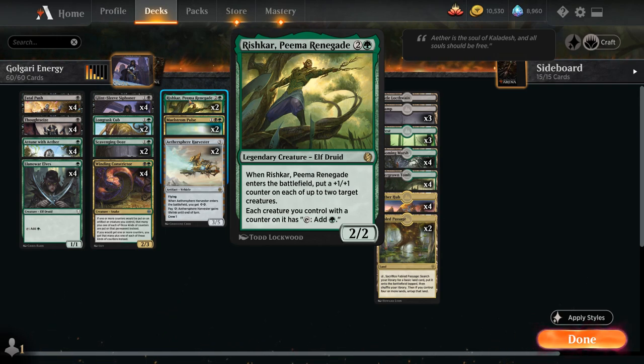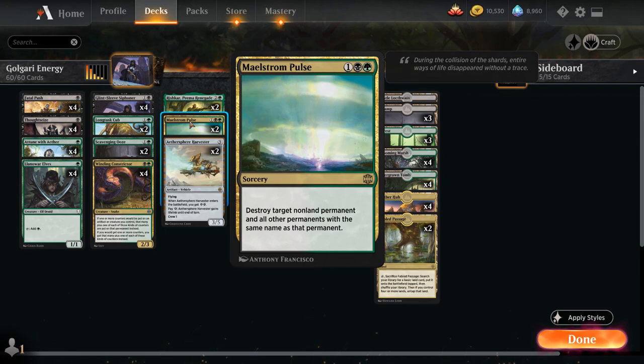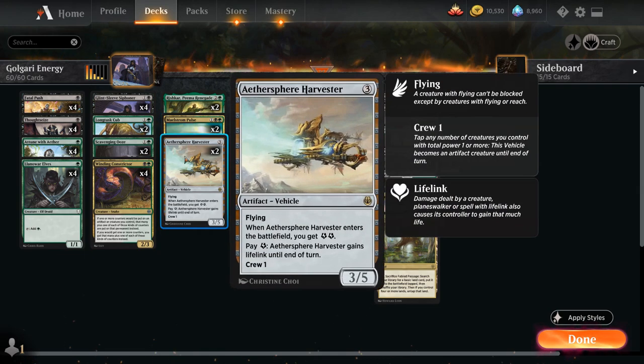Rishkar is a great follow-up to a turn-two Constrictor, and each creature with a +1/+1 counter on it can also tap for green mana. We also have two copies of Maelstrom Pulse as a catch-all removal spell, and two copies of Aethersphere Harvester — a 3/5 flying vehicle with crew one. When the Harvester enters the battlefield we get two energy, and we can pay one energy to give it lifelink until end of turn, which shines especially against red aggressive decks.